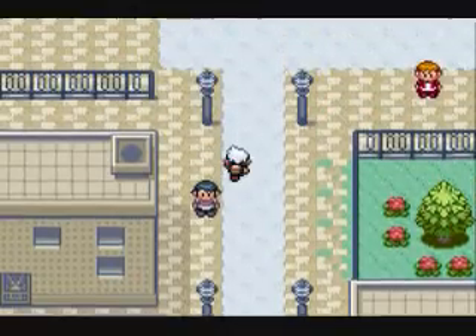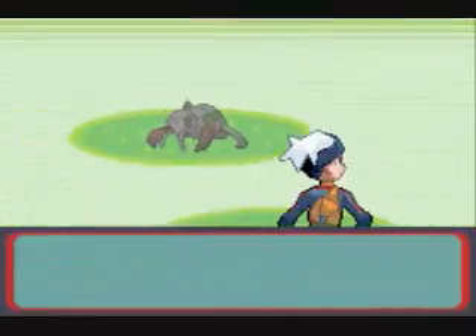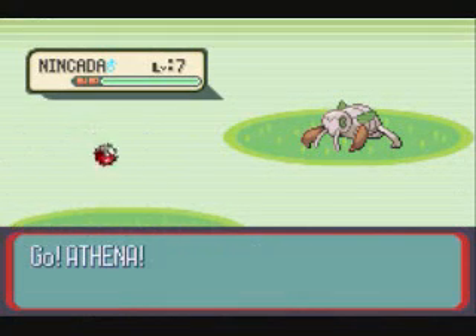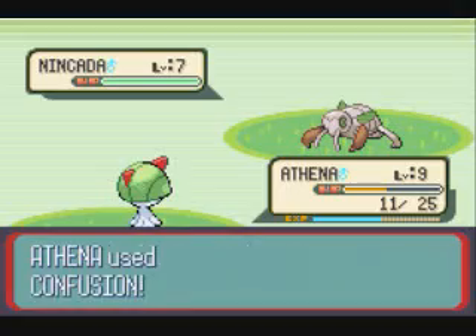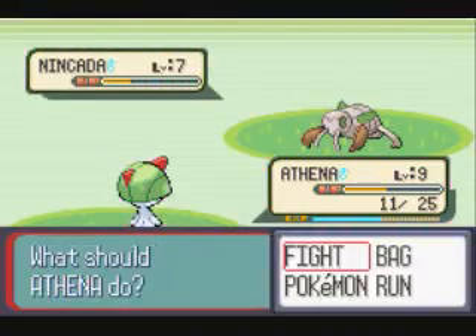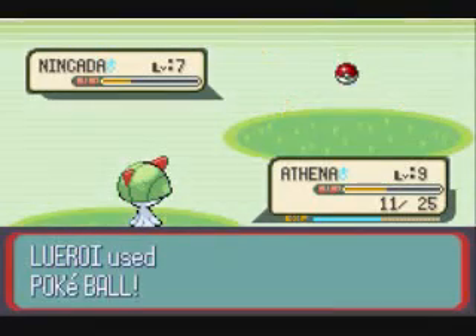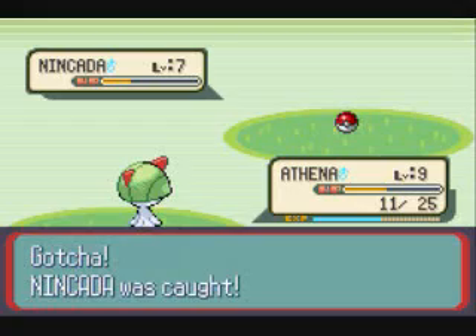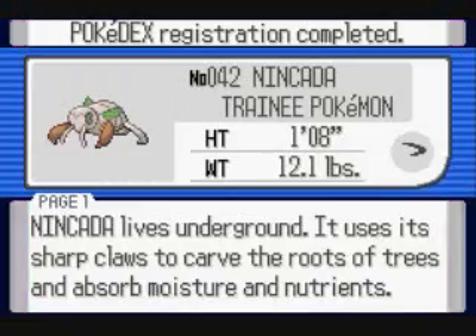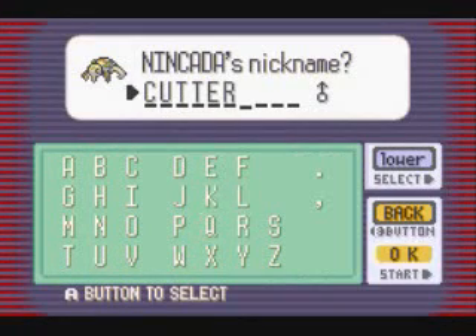I'm going to go catch a Pokemon to teach Cut to right now. Let's head into Route 116 and try to find a Pokemon that can learn Cut. Nincada is a great Pokemon to teach Cut to — it's one of the earlier ones you can catch that can actually learn it. We're going to weaken it down. If you want to catch a Nincada, they're somewhat decent when they evolve — you can evolve it into Ninjask, which is really, really fast, actually the fastest Pokemon in the game outside of Legendaries, and it has pretty decent attack stats. We got the Nincada! I guess we can give it a nickname — let's just name it Cutter, since all it's going to do is cut. Not because it's emo, but just because it's going to cut trees down.